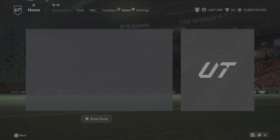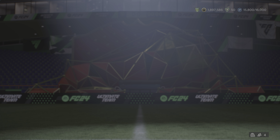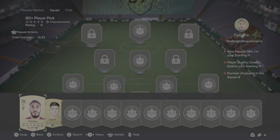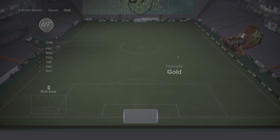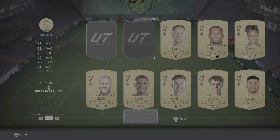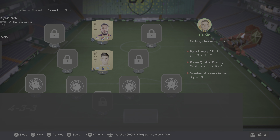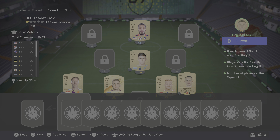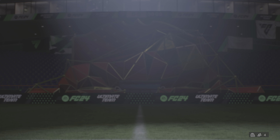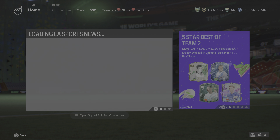Now what you want to do is go to player picks and build some player picks. This is honestly my favorite way of grinding the game — this is how I built my team mainly, through SBCs like these and player picks. It just makes the game more enjoyable for me because the gameplay is not enjoyable; the mini grind is more enjoyable for me at the moment. You can also do this from your phone easily.